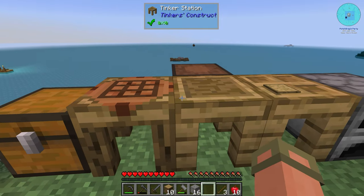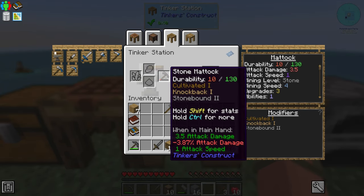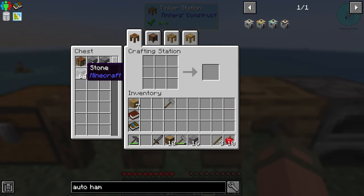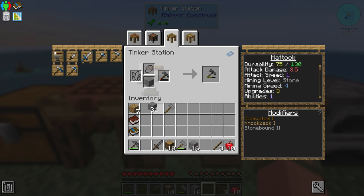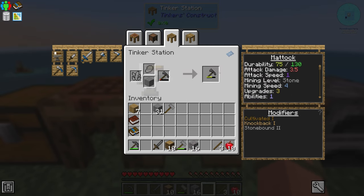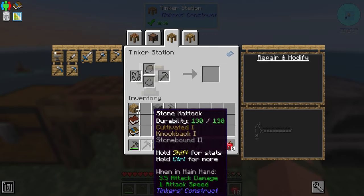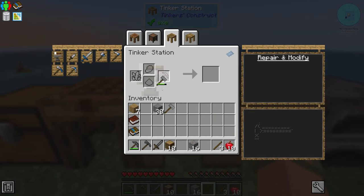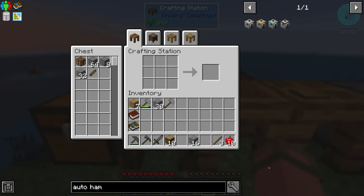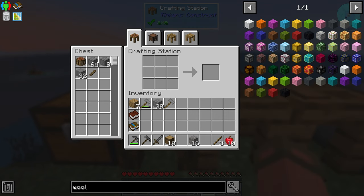First we need to repair our Matic. To repair Tinker's tools you just need the material the head is made from — since ours is stone, we grab two stone pieces and slot them in. One piece gives about 65 durability back, two pieces fully repairs the tool. Easy as that. This only works with Tinker's tools.